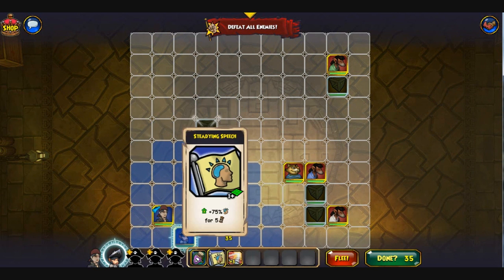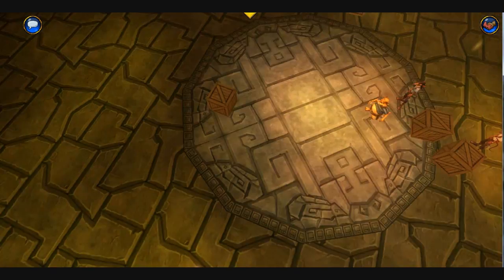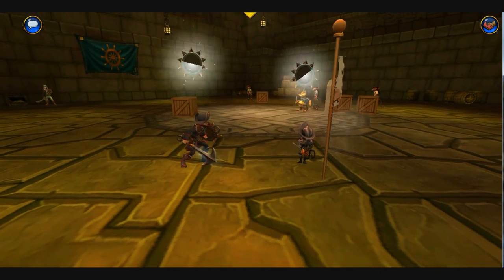I'm going to refresh, send her up, and first I'm just going to use Steadying Speech, because the higher Will is, the more the increase to healing will go, and we're both Will-based so it'll help out.